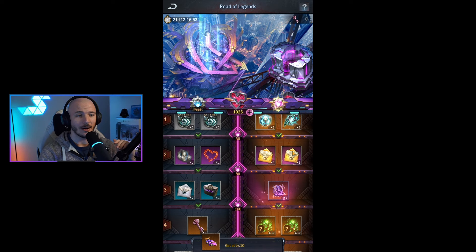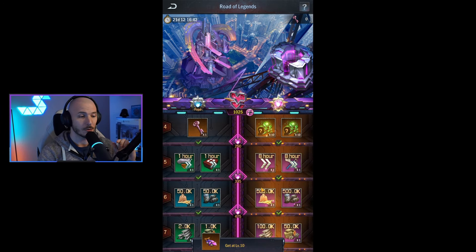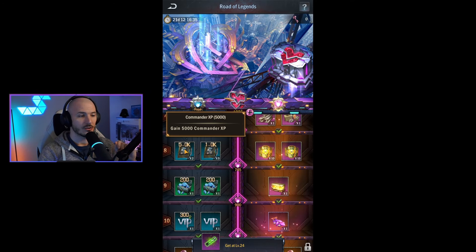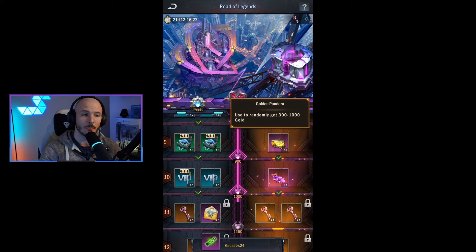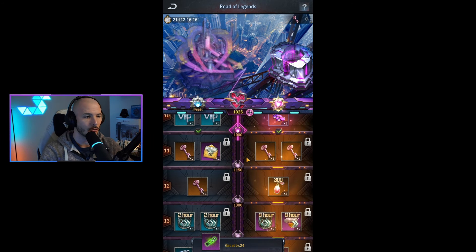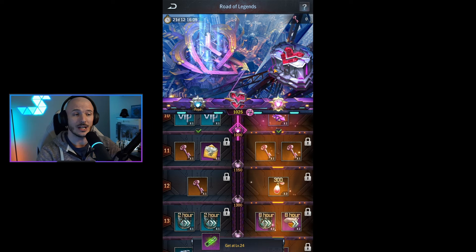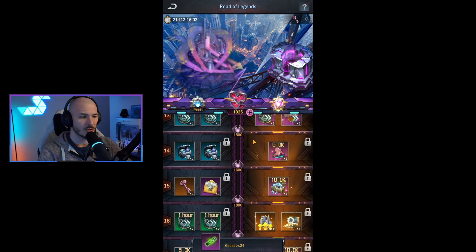The advanced rewards give you a significant amount of Elite Recruitment Orders — nine, so you'll technically be getting ten total. You get one key already used, additional speed ups — far superior on the advanced side — additional resources, Officer XP, Commander XP, stored energy jars to advance your Titans a little bit quicker, and a Golden Pandora Box giving 300 to 1,000 gold. There's also the Transistor Engine. Getting one more level — an extra 1,100 points — unlocks an additional three keys for unlocks, maybe even some Saki unlocks.